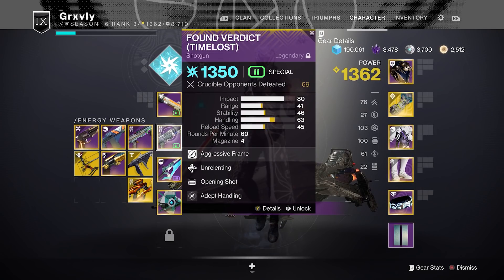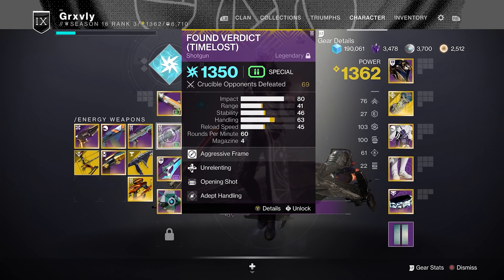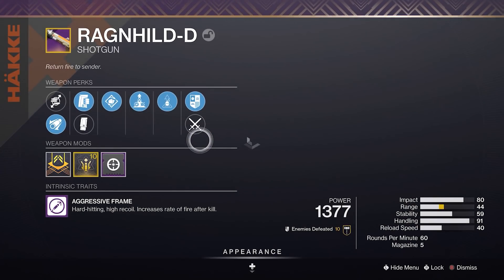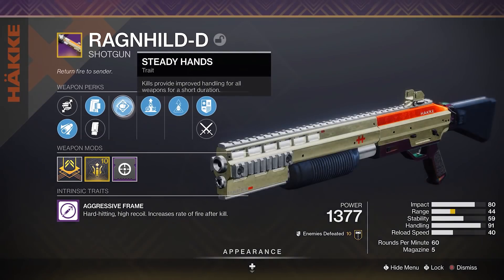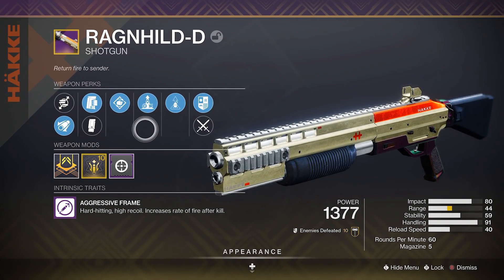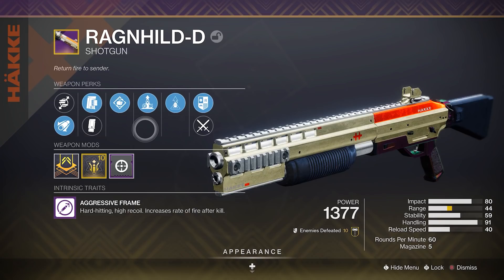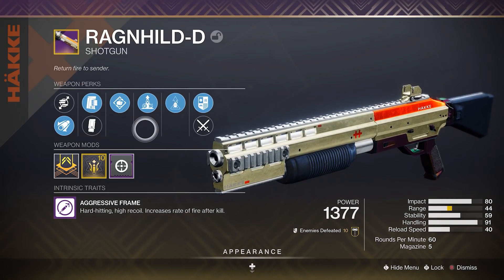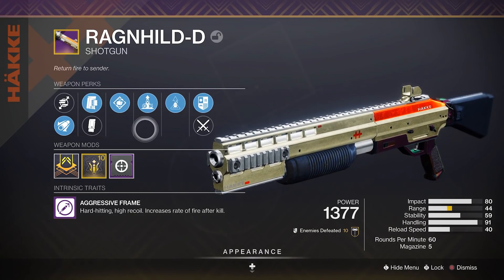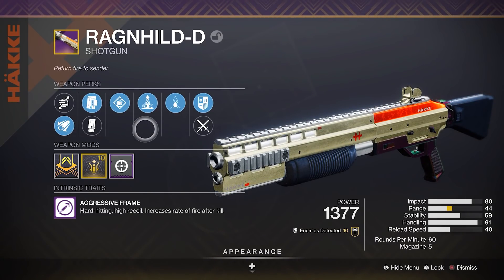I know that sounds weird because Time Loss Found Verdict — you have to do a ton of master challenges, it takes a lot of work to get this gun, and this other shotgun is just like a world loot pool, you can get this at any time. But the thing with this shotgun is not only does it have Steady Hands and Elemental Capacitor for a stupid amount of handling, it also comes with a 16 base zoom stat. Every other shotgun in this game has a 12 zoom, and that 16 zoom actually gives this thing a shit ton of range.